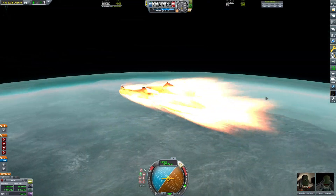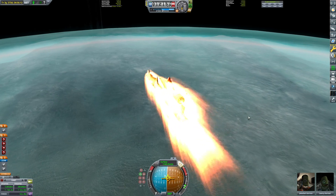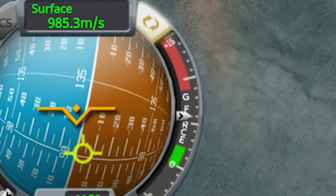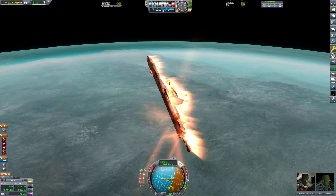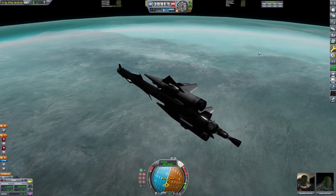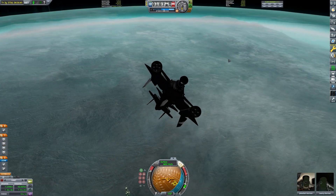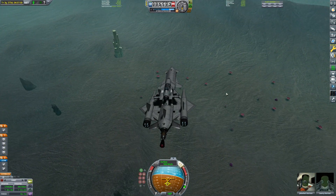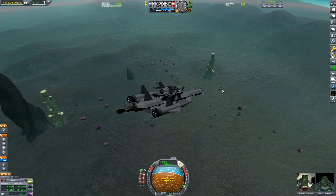It looks like I'm going to be landing in mountains for sure. I'm going to see if I can... I'm rolling over. This is a bad move — this is absolutely a bad move. Look how bad this move is. I'm doing it anyway. Look at those G-forces going up.